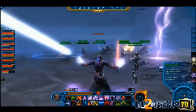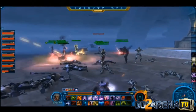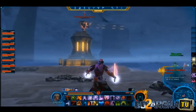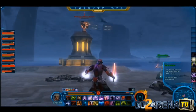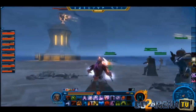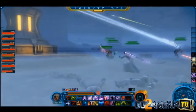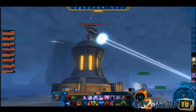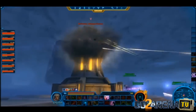Their journey has led them here — the choices they've made have given them these different specializations, and this is only a fraction of the specializations players can have. On the last turret, we've got the lethal Marauder wielding a lightsaber in both hands. She can Force leap, throw lightsabers, and get into range — a vicious, vicious damage dealer.